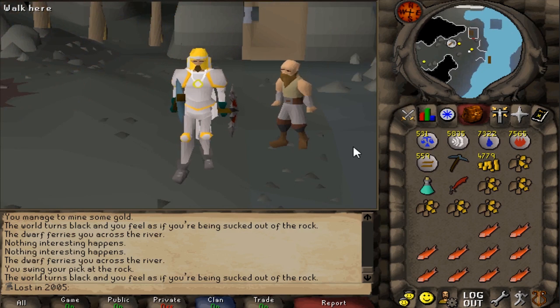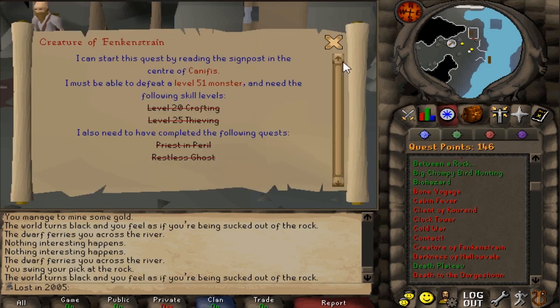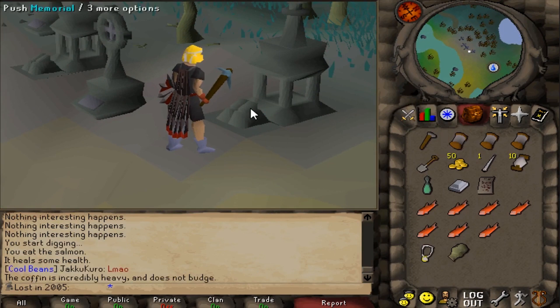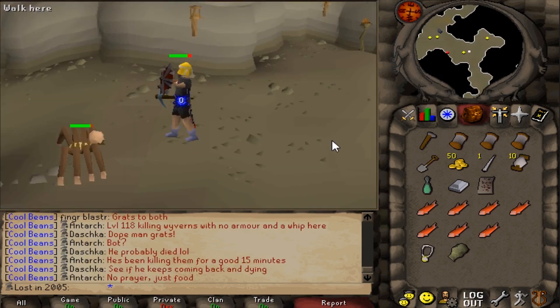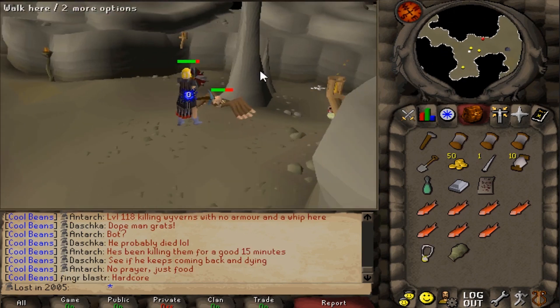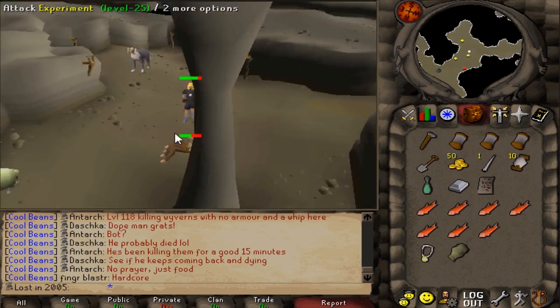This is why I love 2005 so much - you never see people mining gold unless it's through the Motherlode Mine, and this is just one of the weirdest ways to mine gold. We still need one more quest before testing. The Creature of Frankenstrain quest unlocks probably the most iconic 2005 training area - experiments are level 25 with 100 hit points, and this place used to be literally crawling with people camping spawns.